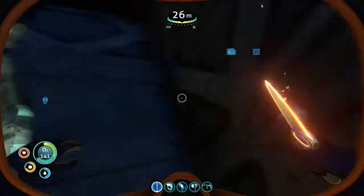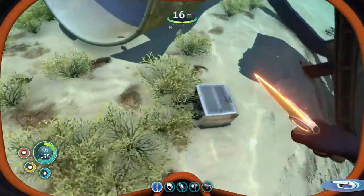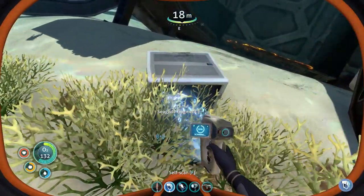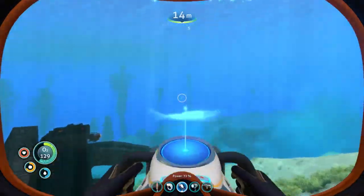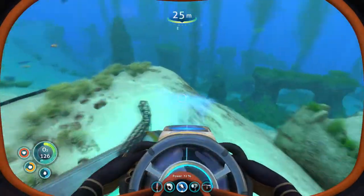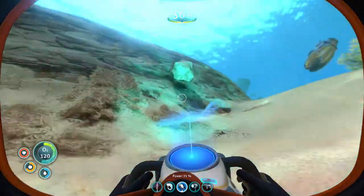Is this a door I can cut? No, it's not. If you float up to the door and it says 'need laser cutter,' then you know. Sea glide fragment — I also already have a sea glide. Speaking of which, the sea glide pulls you along so you can travel faster and do things like collect rocks and stuff.